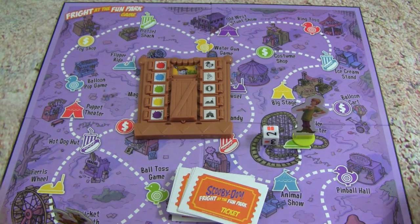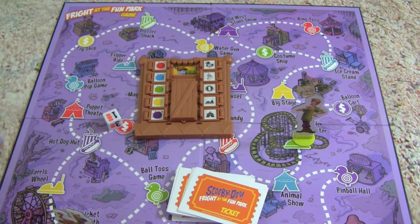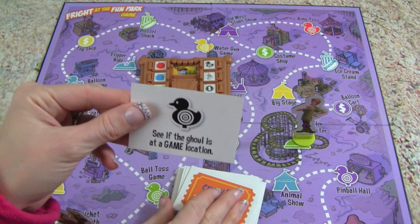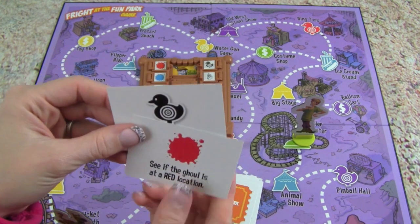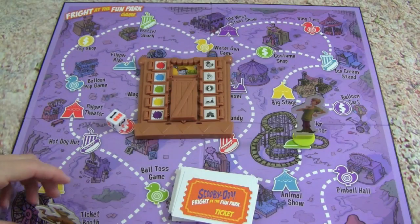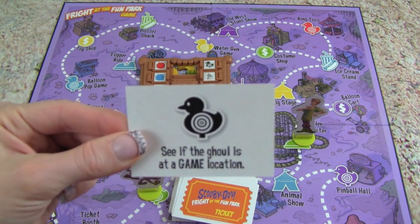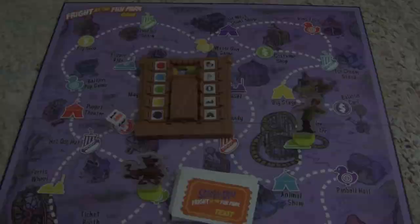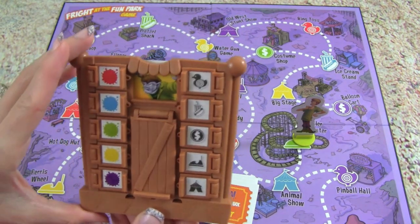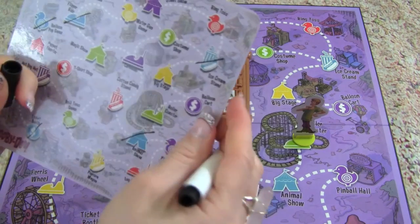Ok Whitney, your turn. Here we go - we got one with three tickets. Let's get three tickets - there's one, two, three. Alright, we're going to move Scooby one space over here, and we're going to use this card right here. Alright, so let's get the decoder and check it out, let's see - can we get any good clues? And we can start marking it off with our marker.